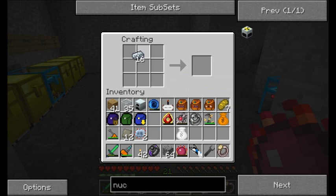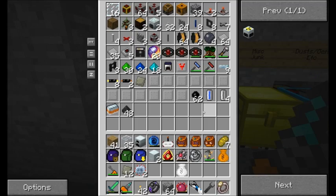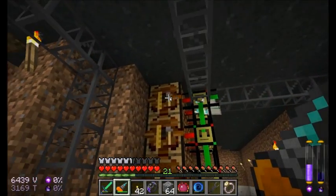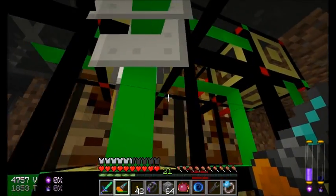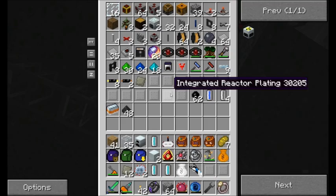Let's give it a try. First off I need two advanced machine blocks. Didn't I request two of those integrated heat dispersers? Let's see what's going on downstairs. Integrated reactor platings and coolant cells do not stack, which is why they're all sitting right here at the moment. I can solve that real fast — I probably had this problem back in season three and forgot about it.